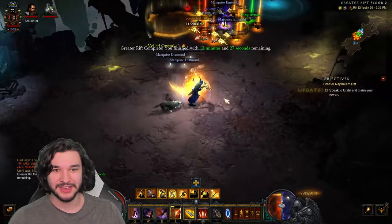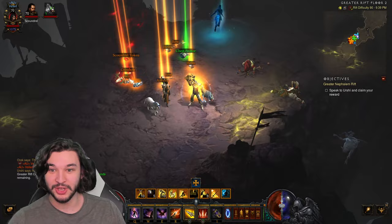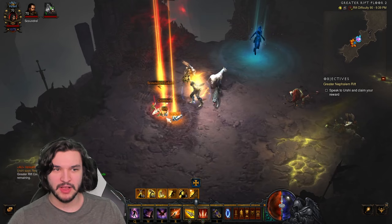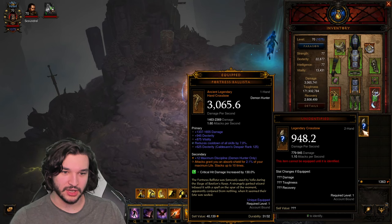Below level 90 the items can be lower quality. You can see my pet just ran over to pick up some stuff. If we click on all the loot, we have one, two, three, four — and look at that, we just dropped a primal! That's awesome. One, two, three, four, five, six, seven, eight, nine, ten pieces, and we had a couple salvaged by my pet. That's on level 90.